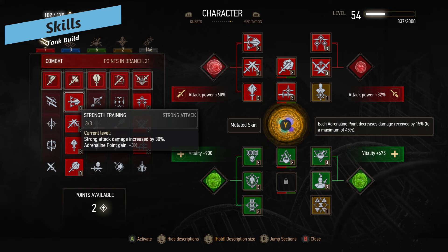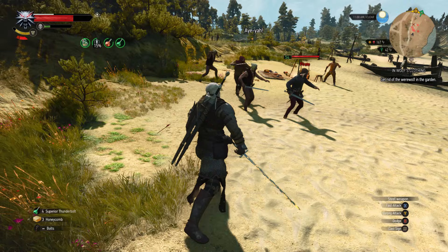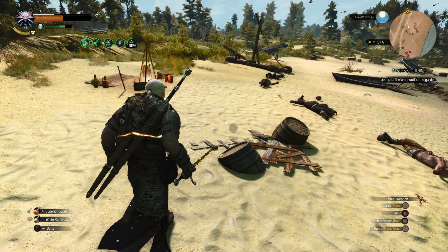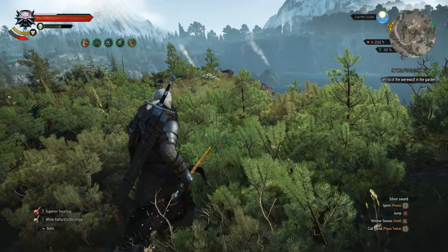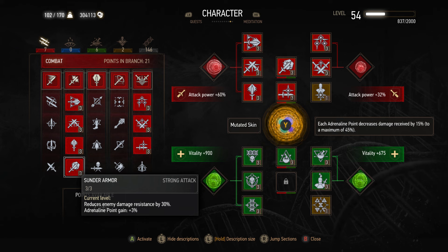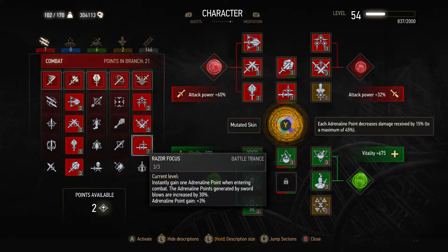Let's zoom through some skills. We start with Strength Training to increase strong attack damage, Crushing Blows to increase critical hit chance and critical hit damage. Rend is the big one — it lets you charge up an attack that consumes stamina, ignores enemy defense, and increases critical hit chance by 60%. With additional adrenaline points it also increases the damage. The more stamina you use the more damage it does, plus adrenaline points increase it even further. We're also using Sunder Armor to ignore some enemy damage resistances, and Resolve so we don't lose adrenaline points when dying, as well as Razor Focus to instantly gain one adrenaline point at the start of combat.